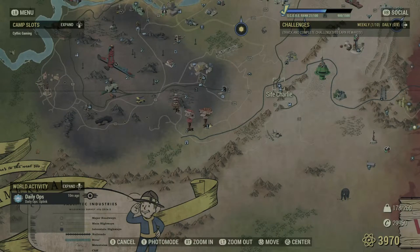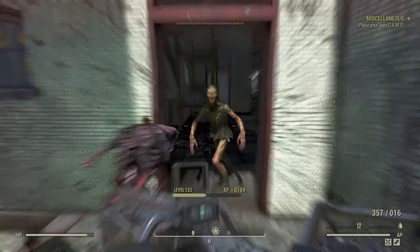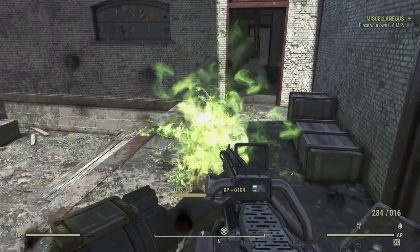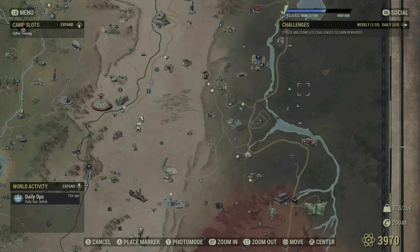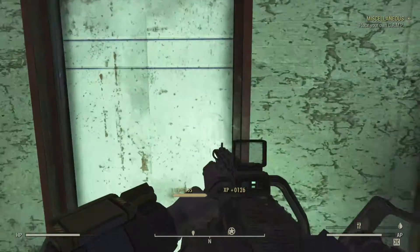Our fourth location is going to be Site Charlie. You might need a quest for this — the Enclave quest — which is basically when you can launch nukes at the end of the game. Once you've done the Enclave quest, you'll unlock access to the nuke silos: Sites Charlie, Alpha, and Bravo. To start the Enclave quest, just head over to the Abandoned Waste Dump. There will be two Deathclaws you have to deal with, so prep up for them, then follow it through and you'll have the Enclave quest.